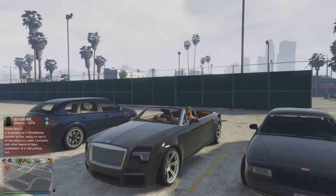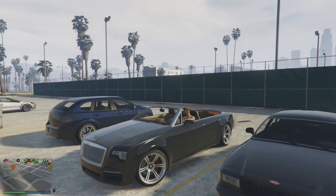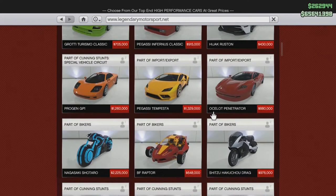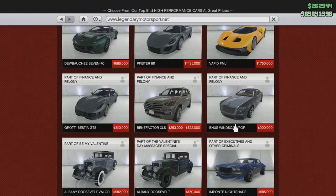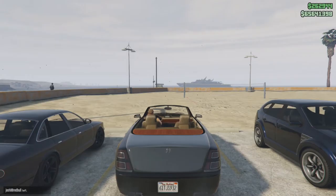I'm now in Vespucci Beach. This is the Bentley they used in the prank video, and I got it in Legendary Motorsports on the internet - Travel and Transport, Legendary Motorsport. You just go all the way down and the car's name is the NS Winster Drop, $900,000. If you want to make it look like the one in the video, I got the stock version and just made it black, then click order and it should be in your garage.